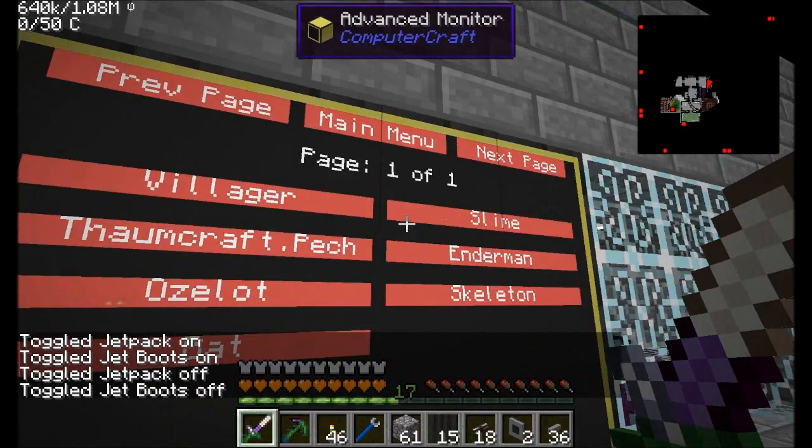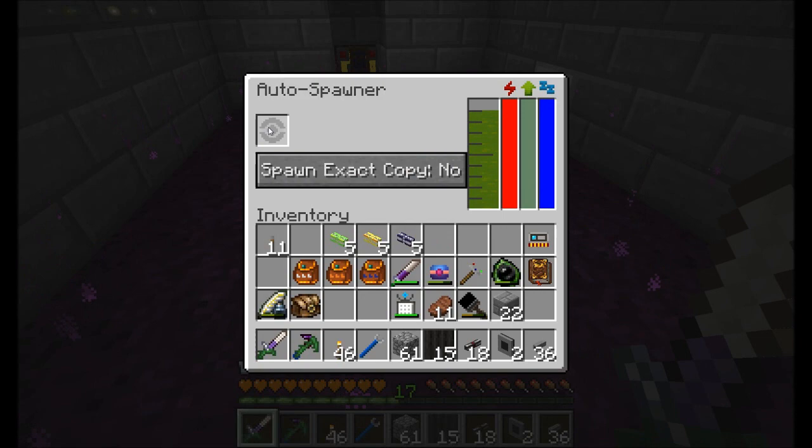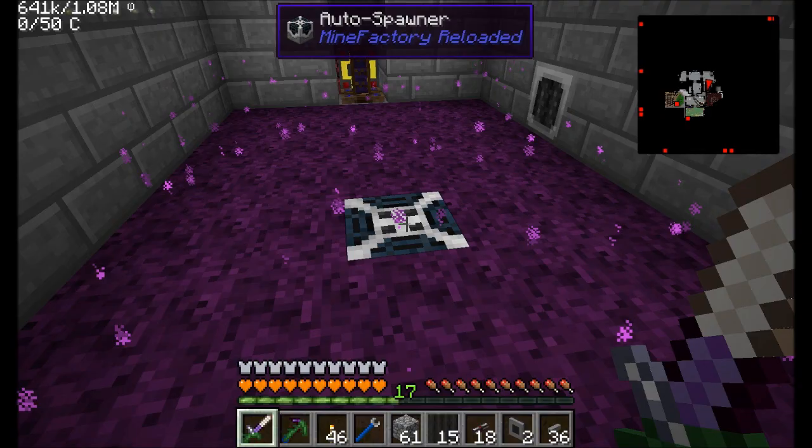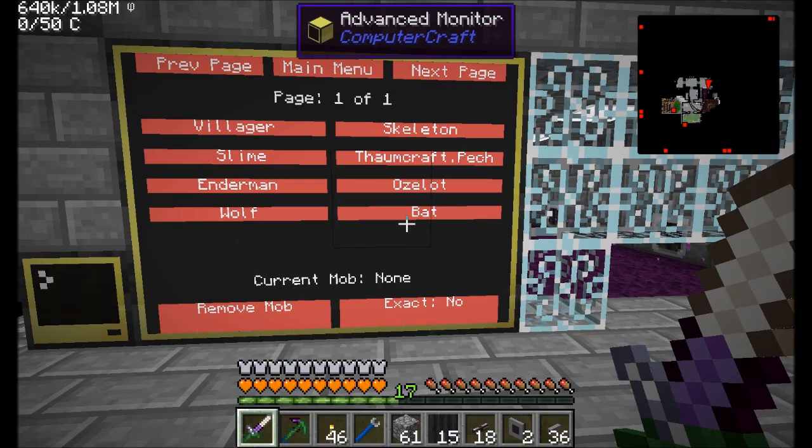Pretty cool, right? We just turned on Enderman. And like I said, if you want you can hit the Remove Mob button and it'll just pull the thing out of the slot — it'll be empty. I forgot to have it refresh the screen, so if I went back to the main menu and did Mob Selector again it should have eight. So there's a little bug I have to fix.